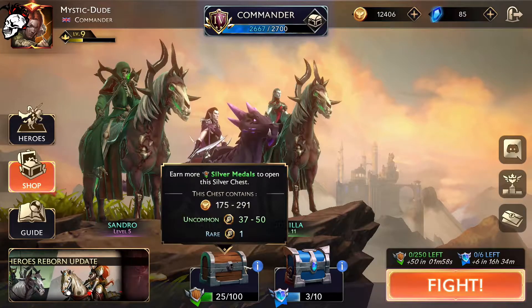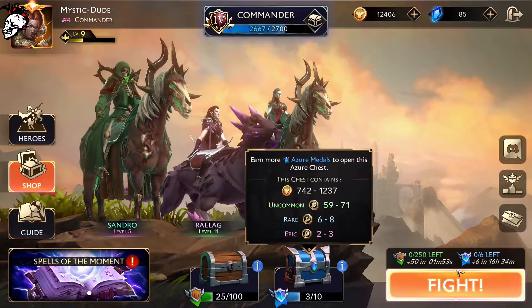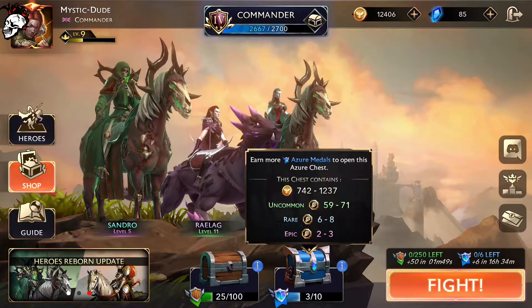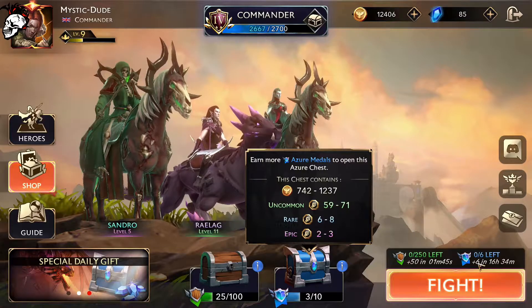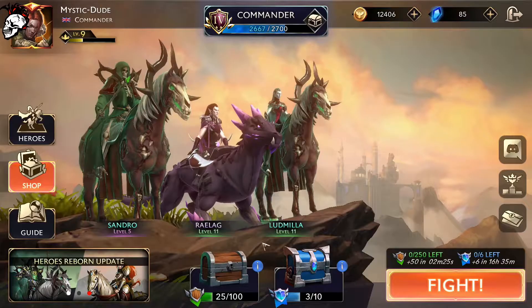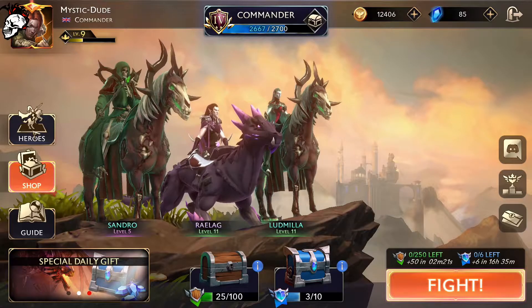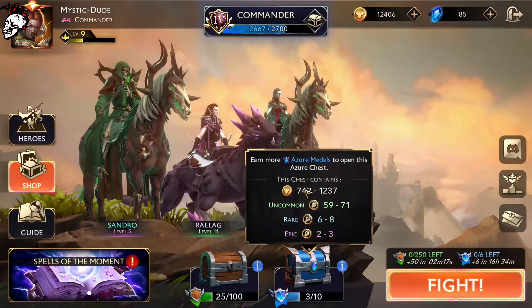Once you've got 100, you can open that box. Same for this chest — they're a bit harder to get. You need 10, but you need to get 6 every day. To get them, your heroes will be marked with a blue shield, and if you get in top 50 with that hero, you'll get that medal.